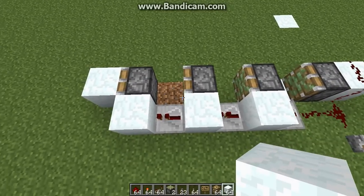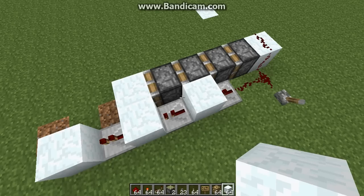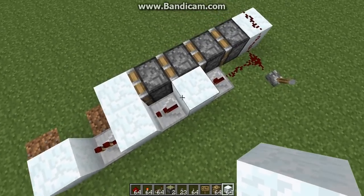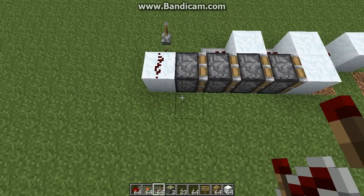Now I've got all the pistons, let's build the retraction mechanism. The way the retraction mechanism works is it uses repeaters on the other side of the pistons. The number of repeaters you need here requires a small bit of math. You'll need to take the number of pistons you have — in this case four — and subtract one, so four minus one is three. Then you multiply that times two, so three times two is six. So I need six repeaters.